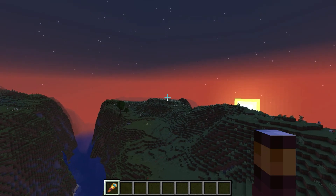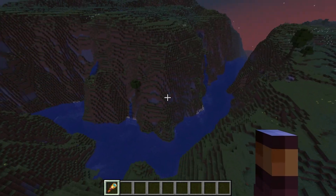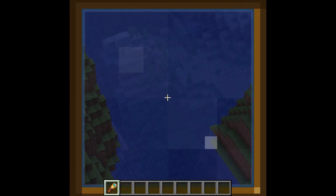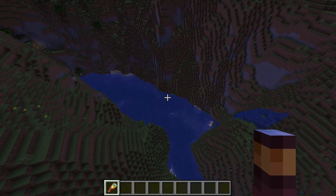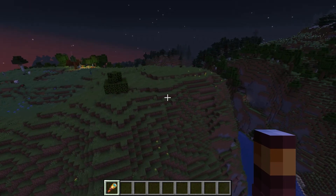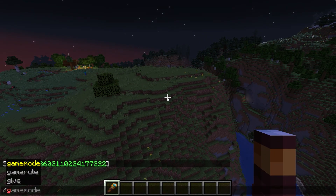We're just going to keep flying down this canyon. Looks like something's over there - no, that's a tree. Let's go to spectator mode and fly under the ground. That might be an amethyst over there.